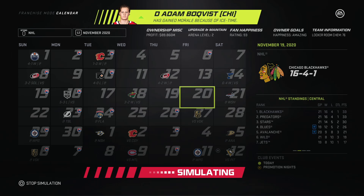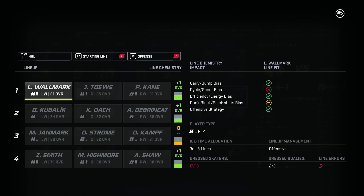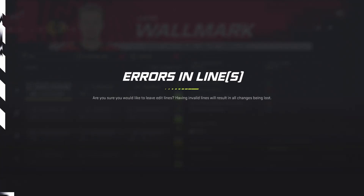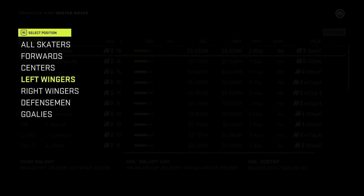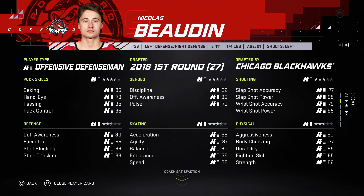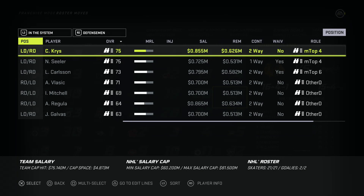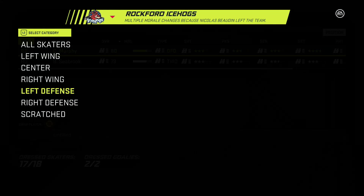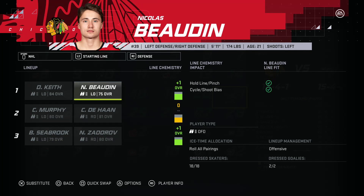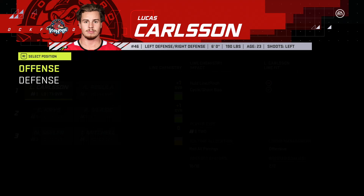We're at 15-4-1, then 16-4-1 - this is a playoff-caliber record. But Adam Boakfist has been injured with a broken leg; his estimated return is February 14th, so we do have to call someone up. We're going to bring up Nicholas Bodine - another offensive defenseman goes down, we bring up one. He's going to slot in on the first line with Duncan Keith - offensive defenseman for offensive defenseman. In the AHL we slot in Lucas Carlson for the time being.